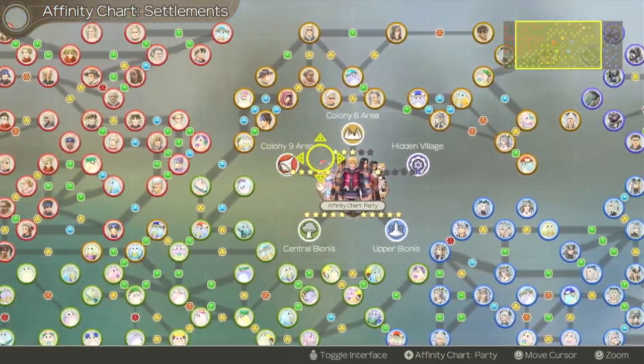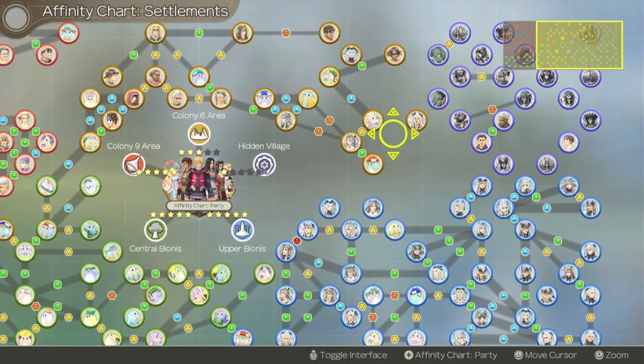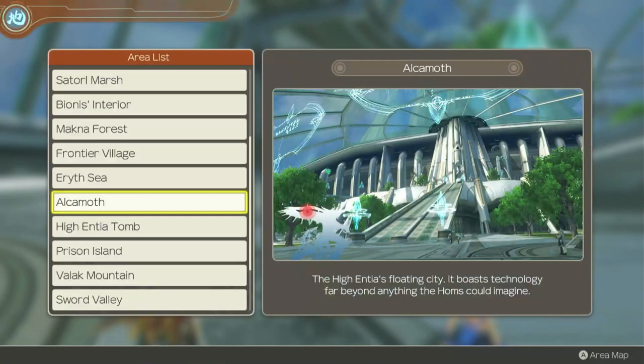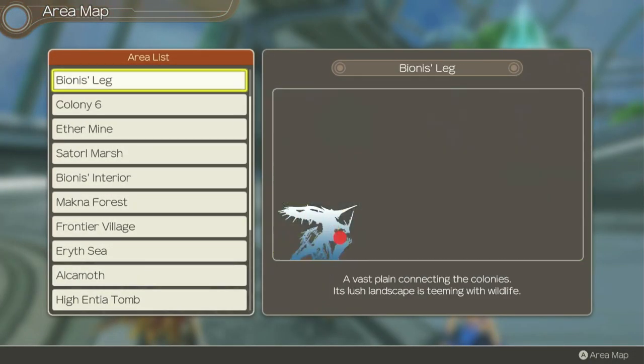We have all the people on the chart, but we don't have all the people in the proper places on the chart. So there we go. And now that we have Jor-El, we can go back to the colony and do a little something.